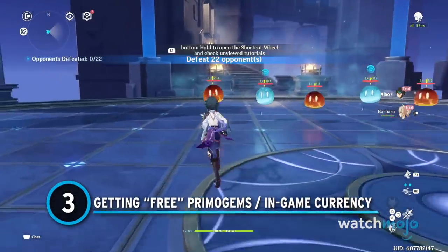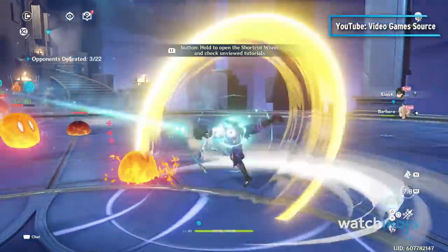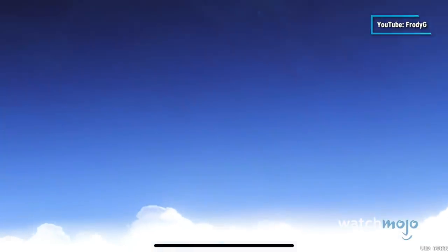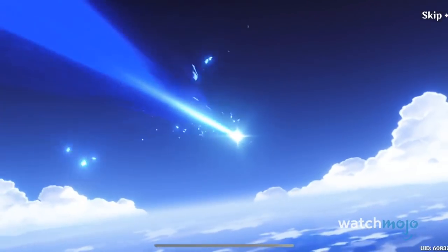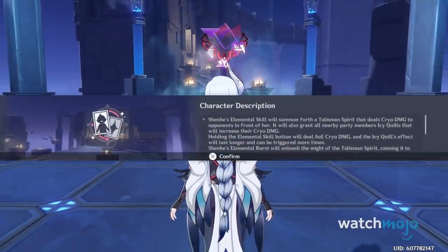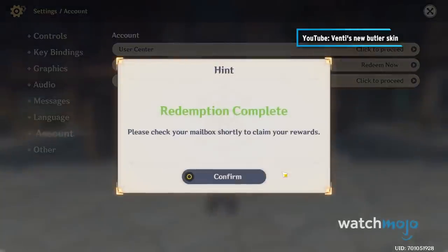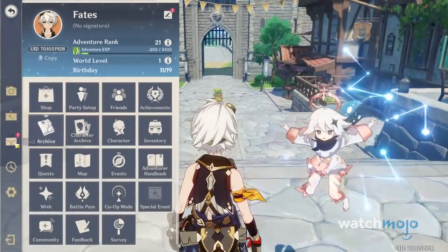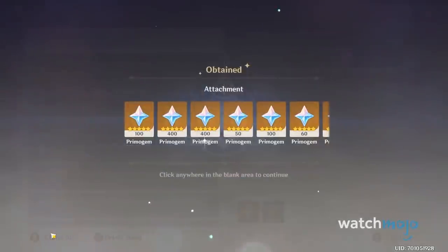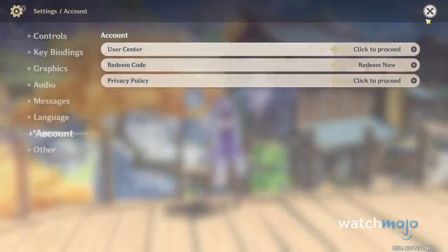Number 3: Getting Free Primogems. While MiHoYo might try its hardest to tempt you into buying some in-game currency, there are a couple of secrets to getting them for free. First is the most obvious: character test runs. While they try to tempt you into buying banners for new characters by letting you play them, they also offer a small reward of in-game currency after you complete the playthrough. MiHoYo sometimes shares limited-time promo codes alongside their livestreams that could also net you a couple of Primogems — look them up online, as some websites document them. One code that usually resets monthly is GENSHINGIFT, all caps, all one word, which will net you 50 Primogems and 3 Hero's Wit. Be aware, you have to be at least Adventure Rank 10 to claim these.